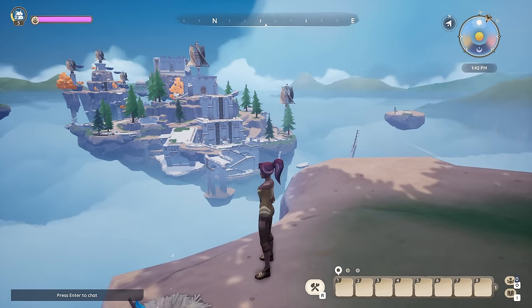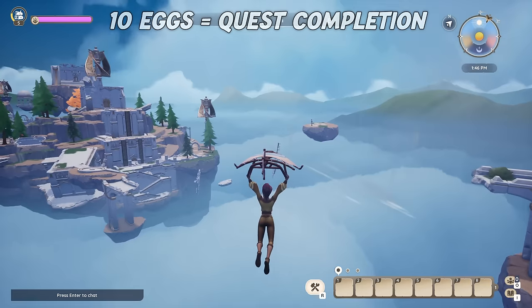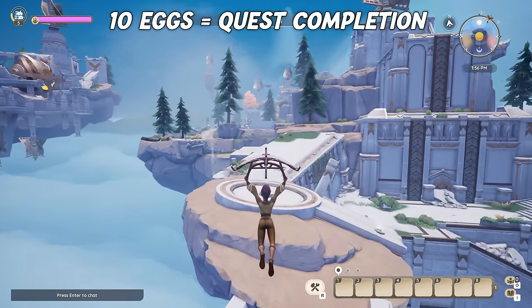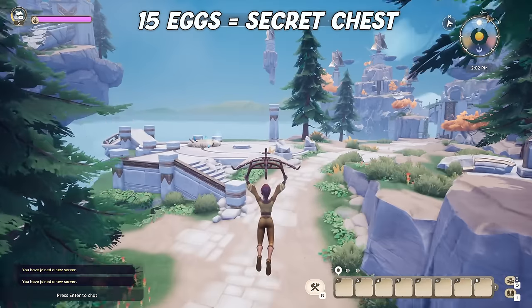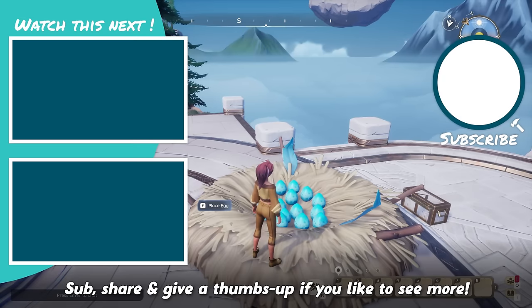That's it. You can now teleport or glide joyfully back to the starter island and deliver the eggs to the nest. You need 10 for the quest — placing 10 completes the quest with Zeki and enables a stream to bring you to the final island. Adding the 5 optional eggs to the nest after that will spawn a secret chest next to the nest. Sadly, the rewards are not really worth it.